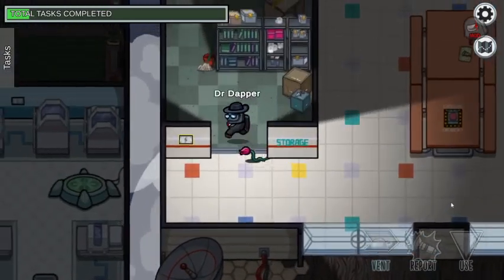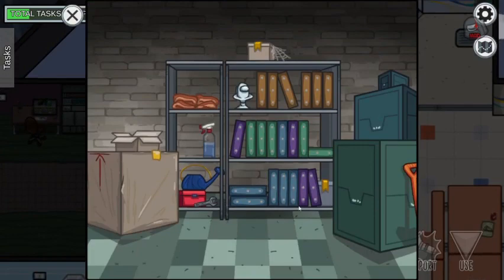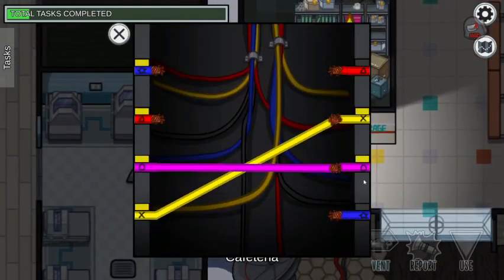In this little storage up here, there's the watering task. You just come over here and click the watering can — it'll be in a different place each time. Fixed wiring also appears in multiple locations.